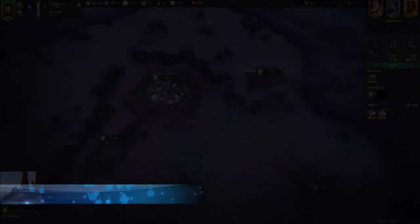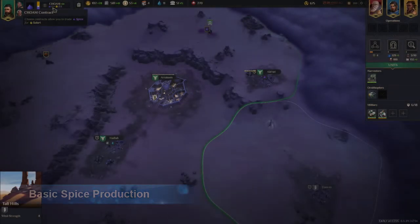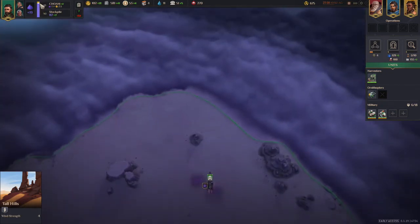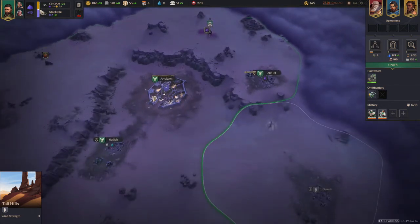I'm going to walk you through some of the basics of gaining money in Dune Spice Wars. In the upper left-hand corner, there is a spice area where you can see the exchange rate for spice versus solari. In this case, one spice is going to get you 2.5 solari. There's a slider you can adjust to control how much money you're getting versus how much spice is actually coming in, so you can favor spice production or solari production or somewhere in between.